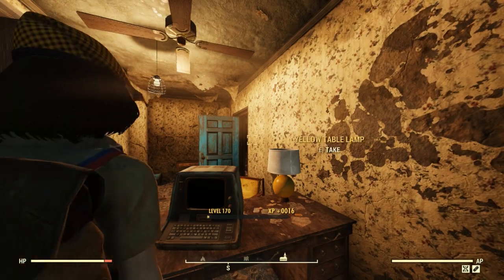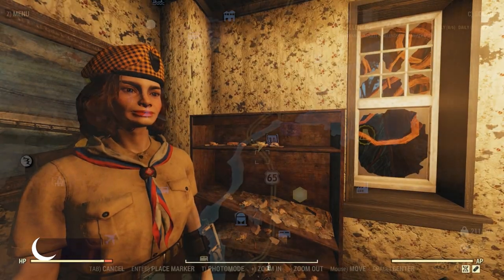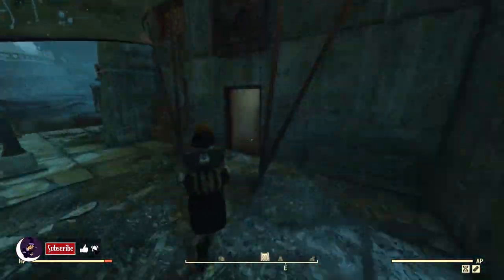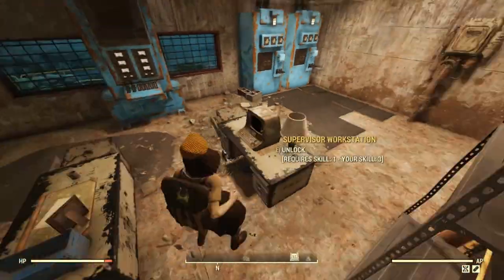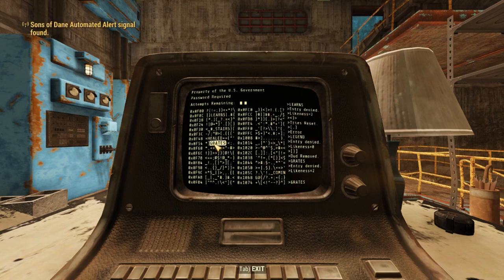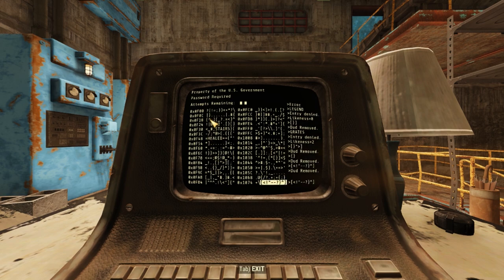Well, that was easy. North and up the road, we have Crevice Dam. Leveled super mutants here — it's a great spot all around. In the front door and up the stairs at this desk, we have our next terminal. This one was a little tricky for me, and if it's ever a problem for you, before you use your last guess, you can just exit out and start over again.